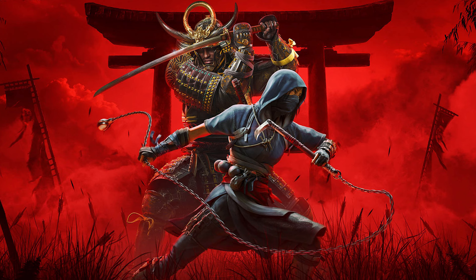Another unique enemy in Assassin's Creed Shadows is the samurai. They cannot be tackled as you would with a regular enemy, as they are much more skilled. For example, players can attempt to assassinate them with a smoke bomb, but samurai are more likely to deny those assassinations. Moreover, samurai will also slice through bushes when searching for you.